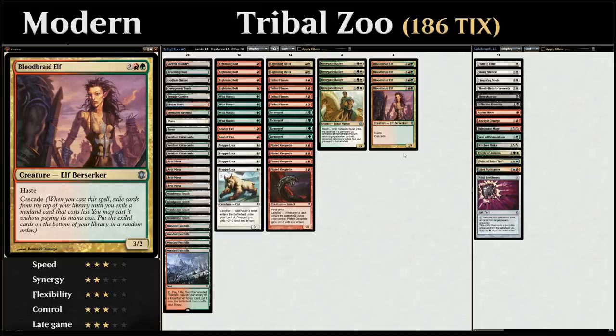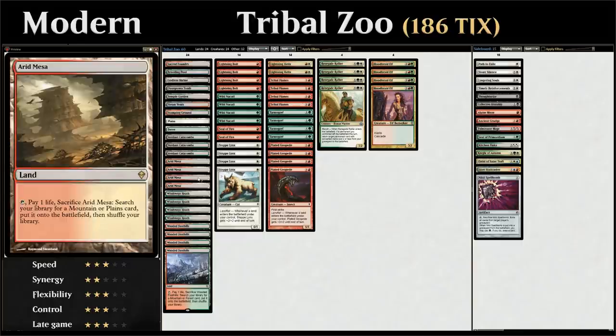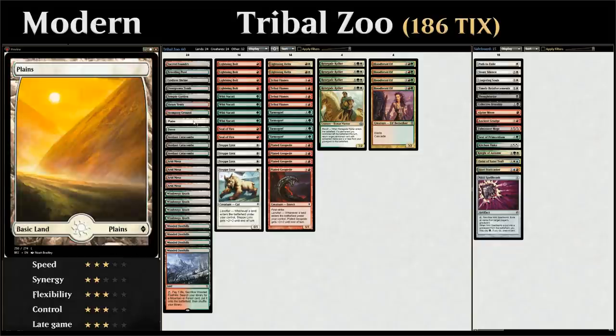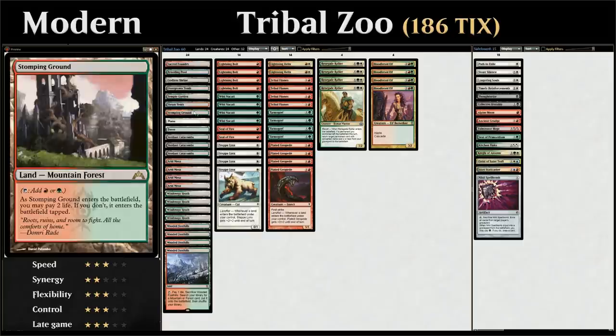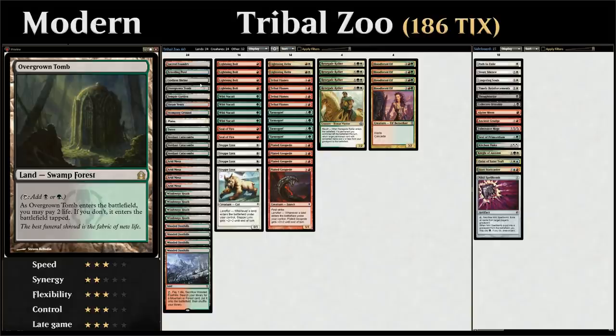Let's look at our mana base. We have 15 fetch lands — more than typical modern decks — because we want as many fetch lands as possible for landfall. We max out on the Naya fetch lands: 4 Wooded Foothills, 4 Windswept Heaths, 4 Arid Mesas, and 3 Verdant Catacombs. We also have 1 basic Forest and 1 basic Plains to play around Blood Moon and to have something to fetch for Path to Exile or Field of Ruin. We have 7 shock lands — one of each except Watery Grave, Bloodcrypt, and Hallowed Fountain.